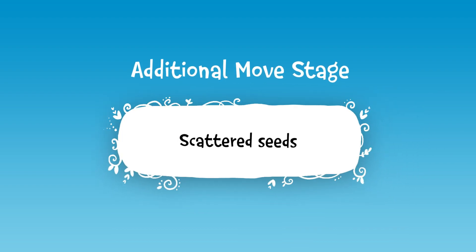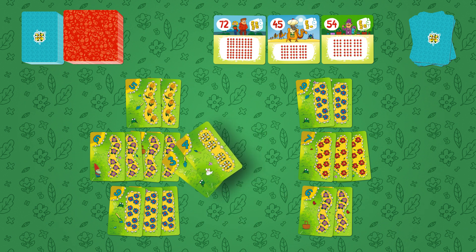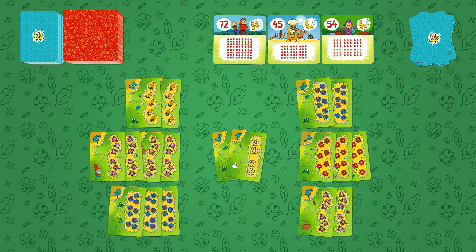Besides the main stage of the turn, there's an additional one called the Scattered Seeds, which follows right after the main actions are completed. During this stage, the player who just completed his turn takes two cards out of the deck and places them face up for everyone to see. He can either use one or both of these cards, or pass the right to use them to the next player clockwise. If nobody wants to use the Scattered Seeds, the cards are taken out of the game. It's forbidden to use cards from your hand in this additional stage — just the Scattered Seeds.